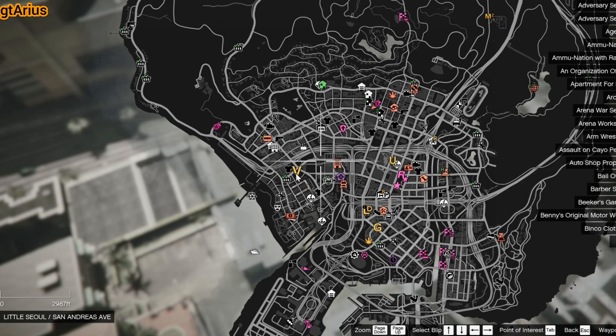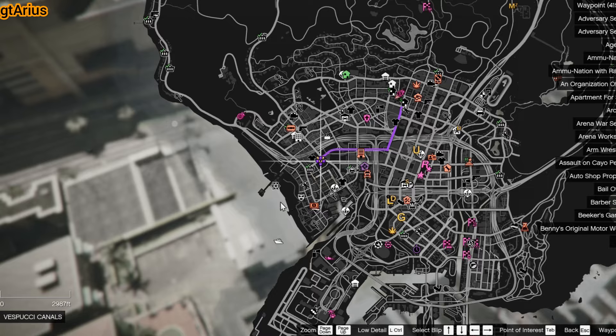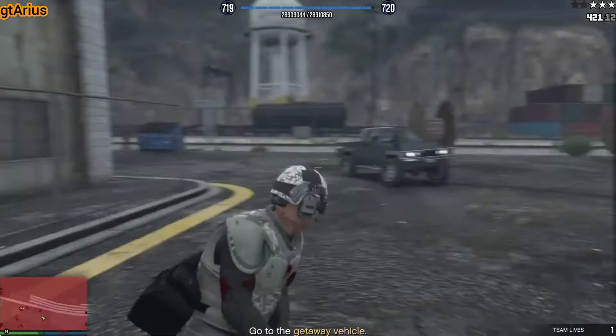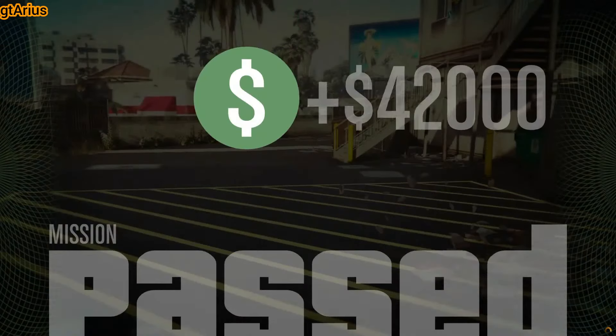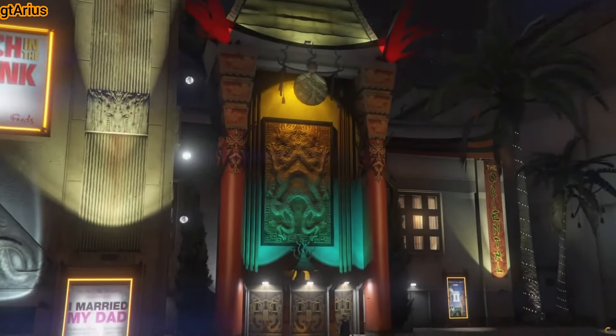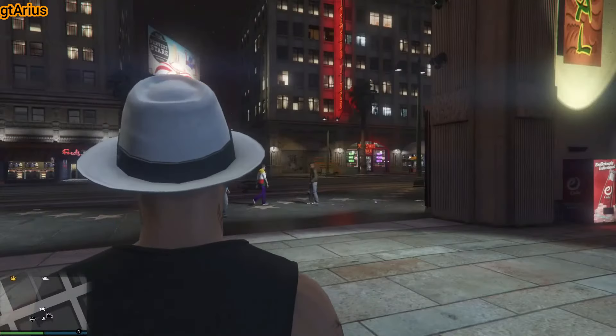Head over to Vincent and start the Clucking Bell Farm Raid. The Clucking Bell Raid is ideal for new players — it has no requirements, opens at rank 1, is easy to complete, and is solo friendly. Completing this mission will earn you $500,000, plus a $250,000 first-time bonus.